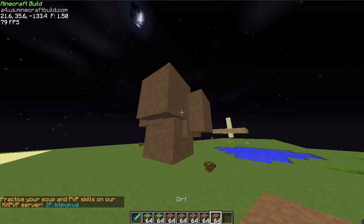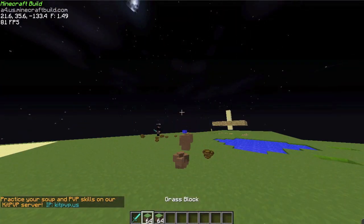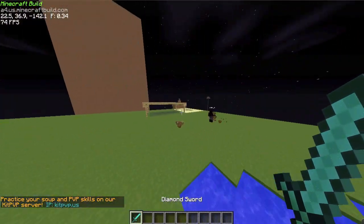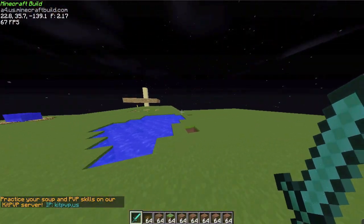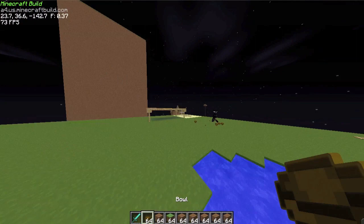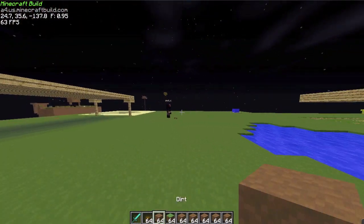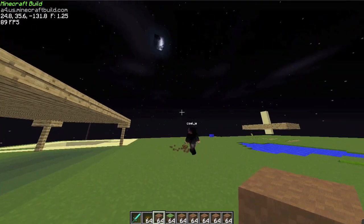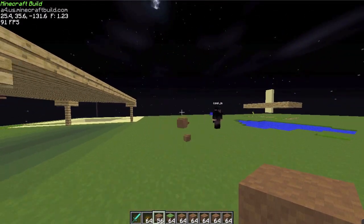I'll just grab some more items here — I'm just pressing Q and it drops the whole stack of items. This should be really helpful to all the Mac players because Mac people have not been able to do this before. Also, if you want to disable it, just press Command and it goes back to normal.